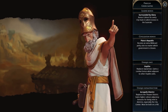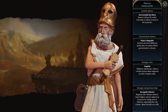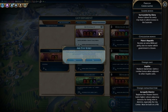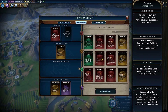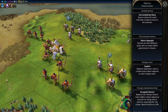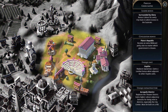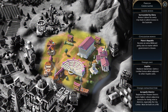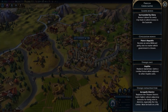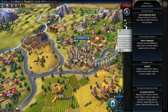Next up we have the Greek Empire under Pericles. The leader bonus is Surrounded by Glory — you get bonus culture for every city-state to which Greece is suzerain. The permanent civilization bonus is Plato's Republic, receiving an extra wildcard policy slot no matter which government is chosen. The Hoplite is the unique unit, replacing the Spearman and gaining a combat bonus when adjacent to other Hoplite units. The Acropolis district replaces the Theater district, gaining higher culture adjacency bonuses by being next to other districts — especially the city center — but it must be built on a hill.